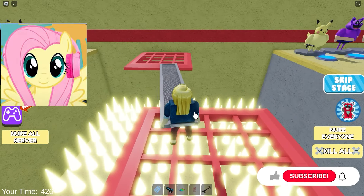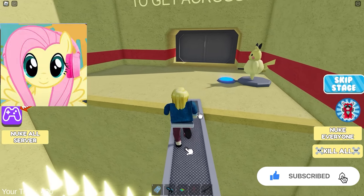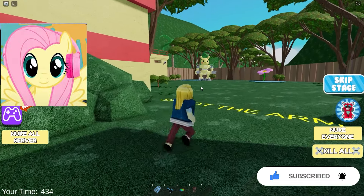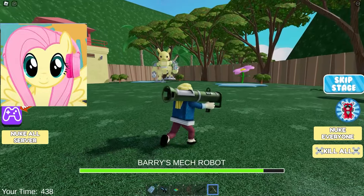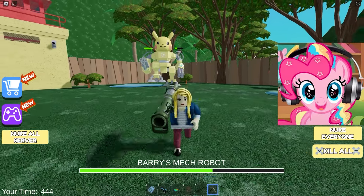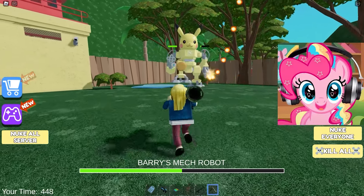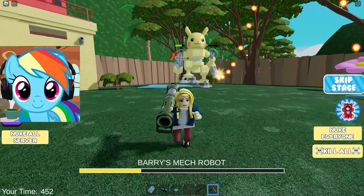Now we will have to climb the stairs up! Would like to get out of here and go outside! I am very tired of going through all these tests! We walked into the door and found ourselves in Aerotube again! Here, we must fly to the very top! We will be hindered by such lasers! They're spinning in different directions, and we just need to catch the moment and fly through them! I think we can do it the first time. Yay, here we finally got to the next location! There's some room! Let's go inside and see what's there!